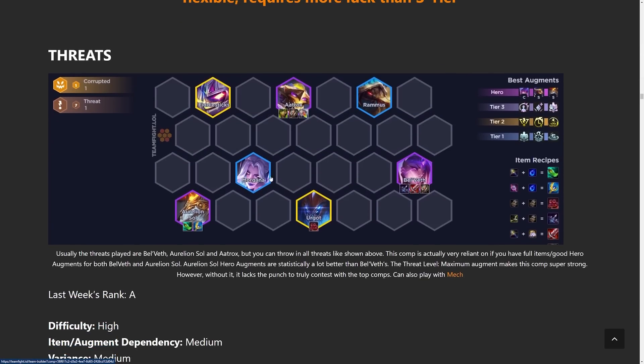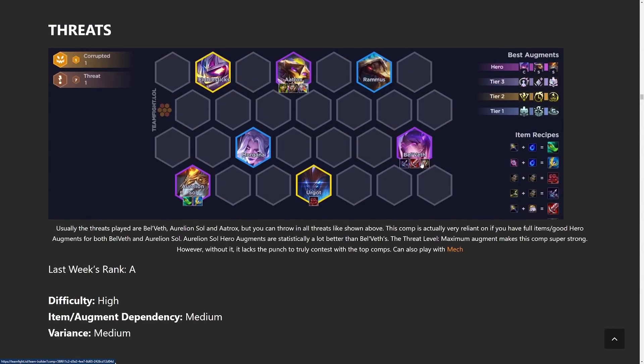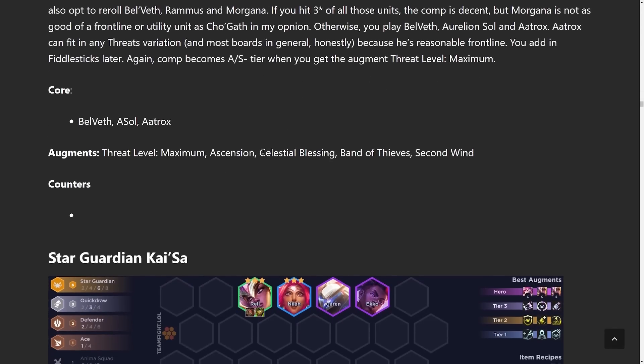Into the A tier we have the Threat comp. This can be played with either the threat front line or the mech front line. You'd play it in the same exact way as Mech Sure Shot, except you itemize your A Sol or Bel'Veth if you hit them two-star. It's kind of a second-choice build. You also fast eight with this one.